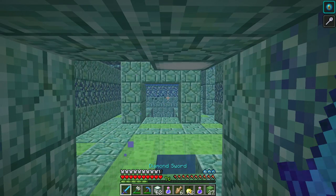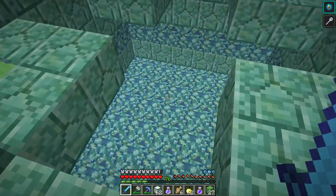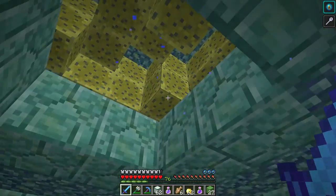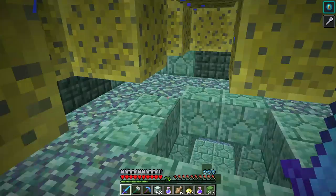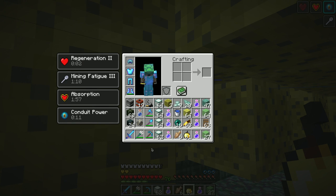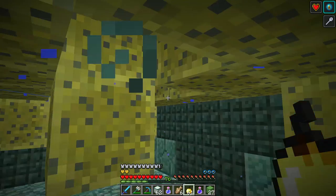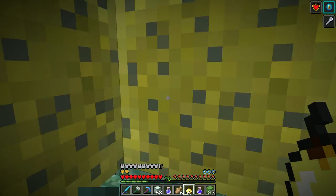Why did those just die? Oh, the conduit was killing them — the conduit power helps! That's kind of awesome. Nobody up here? Let's get up in here and wait. Another golden apple — very nice. Elder guardian head, water bottle, I can ditch those. Mining fatigue one minute left — very nice.